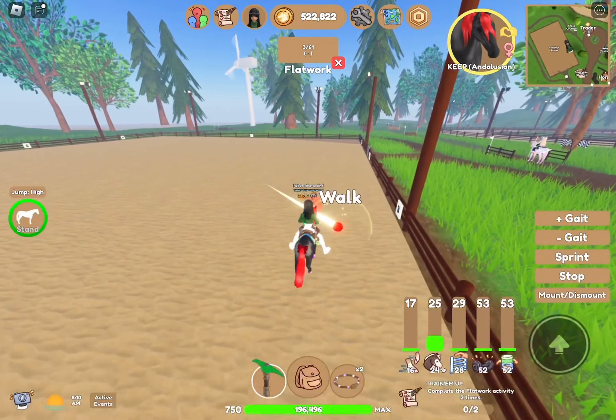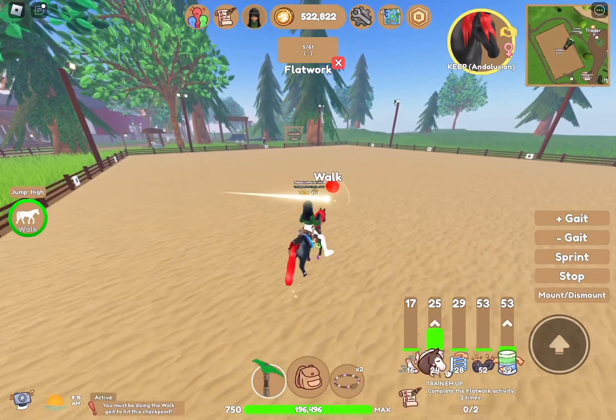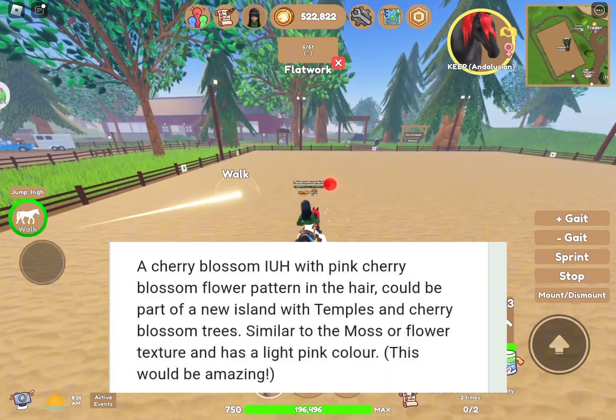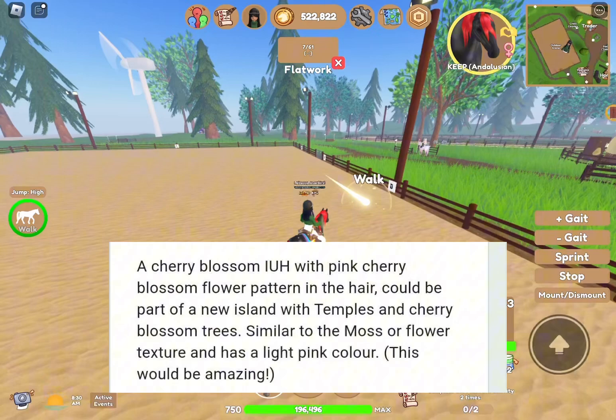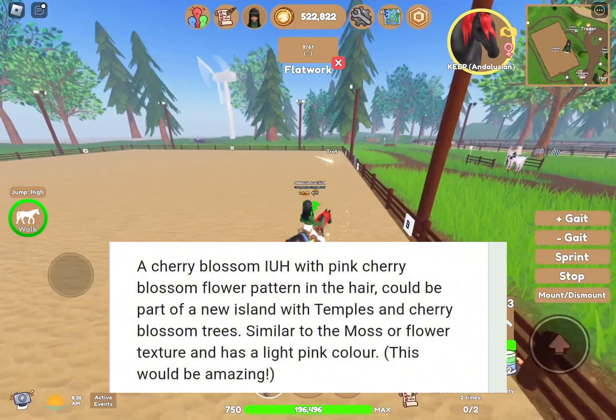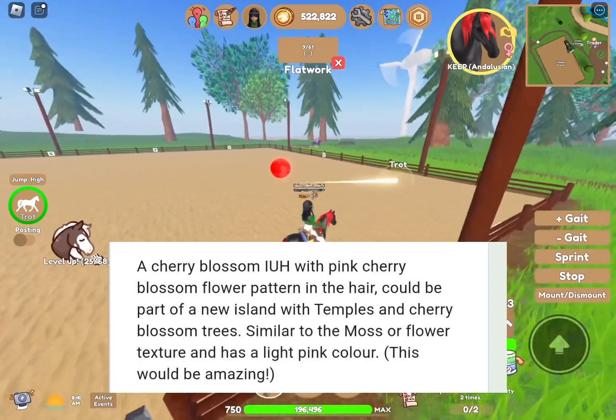The next IUH idea comes from ToyChicaGaming063 and they have a few ideas. Their first idea is a cherry blossom IUH with a pink cherry blossom flower pattern in the hair. It could be part of a new island with temples and cherry blossom trees, similar to the moss or flower texture, and has a light pink color. This would be amazing.